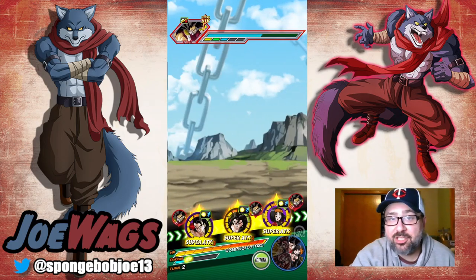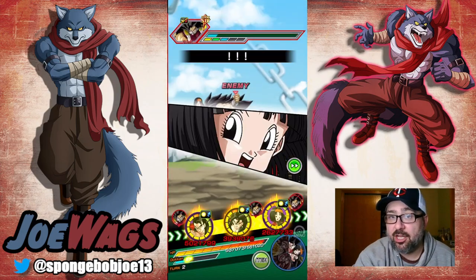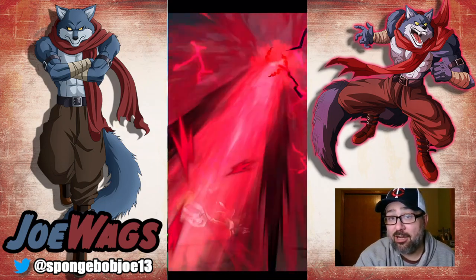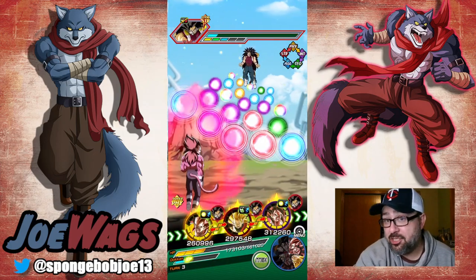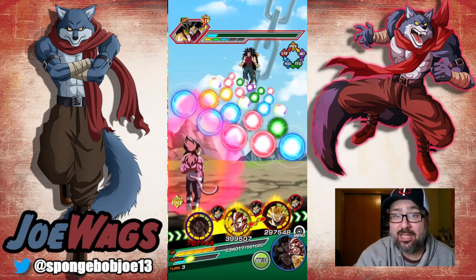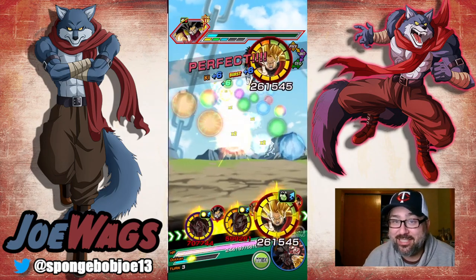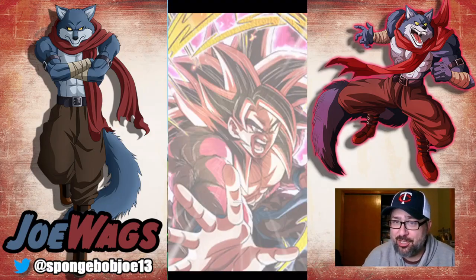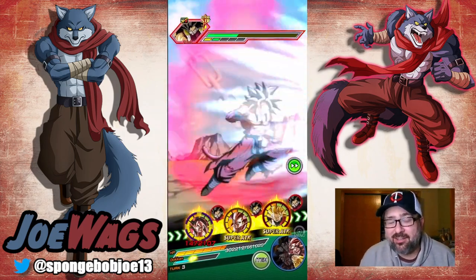Super Saiyan 4 Vegito has an off-chance dodge counter if he gets a super, so I think he's worth running as another viable support on rotation. You can see we're already taking normals here. Pan is very good because she can just dodge — she dodges and takes a normal, then a super comes in and hits her for a lot since she only got one dodge in. But we still survived with 560k HP. This is also a no-item run, so all missions complete with no items.